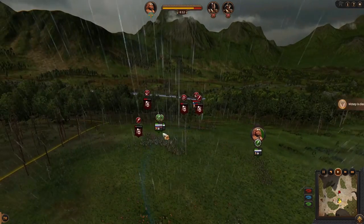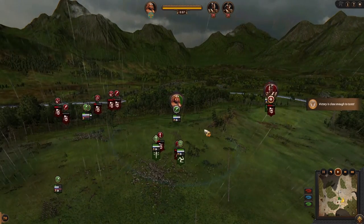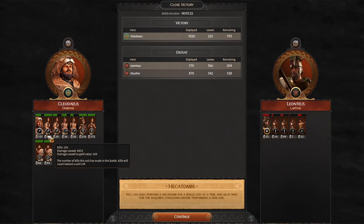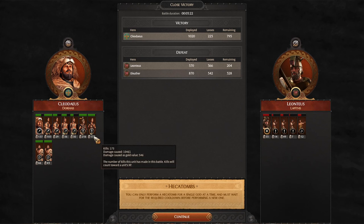Another unit is routing, enemies are fleeing even though we were outnumbered. Just checking the stats — our frontline was holding enough, the hero was doing a lot. You saw our cheap early game javelins do something in combat, and most of the killing was done by the riders and chargers. That's it — see you later!